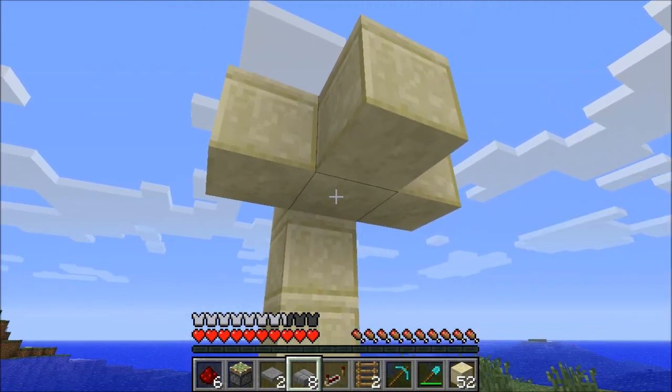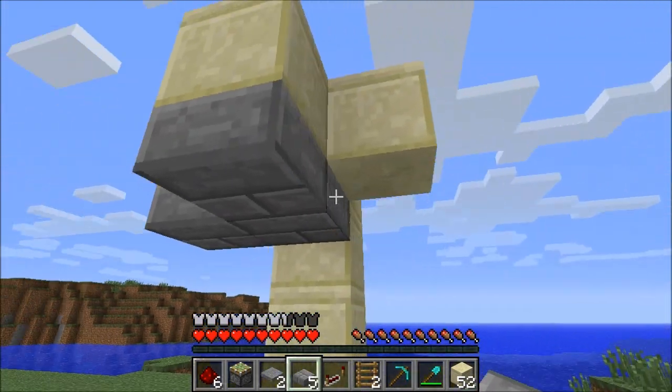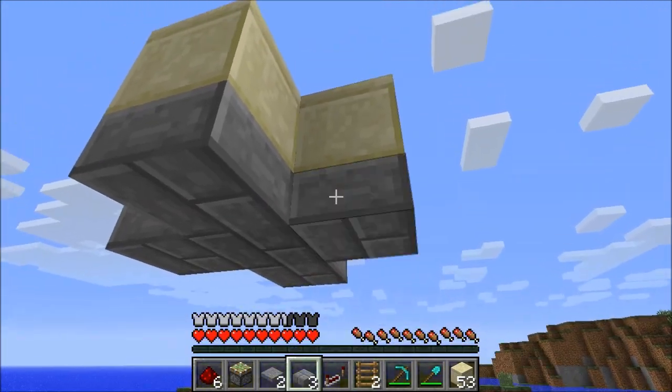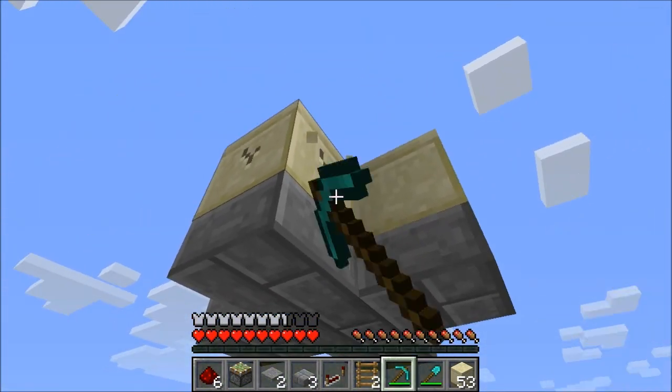Then on the underside we're going to place our slabs like this and we're going to have to remove these two blocks here and then remove all of the blocks on top.